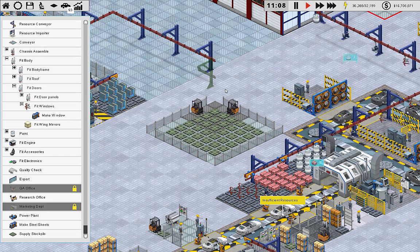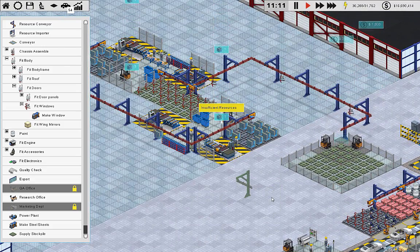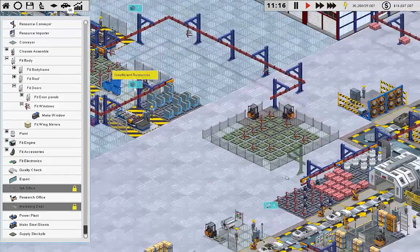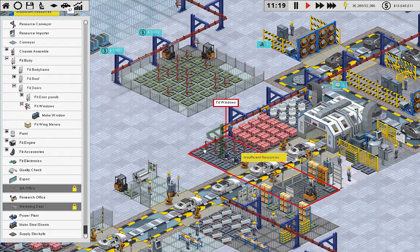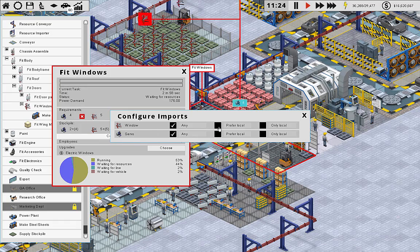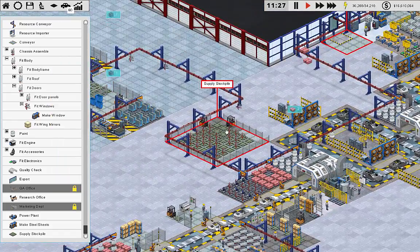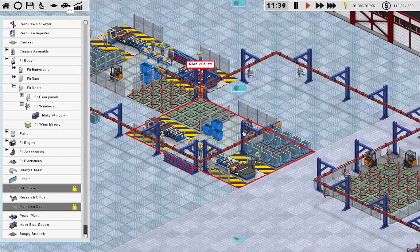Resource conveyor — put that right in like that. Now I'll be able to hook this one up. So this — we're going to configure imports on window, only local windows please. No more outside windows. And as you can see it emptied this one out, and now it's emptying this one out because it's pulling windows constantly, which is good.